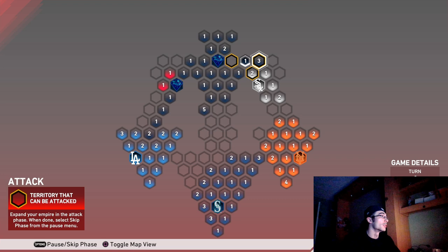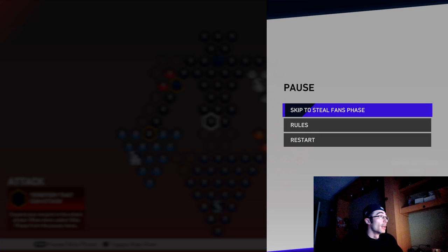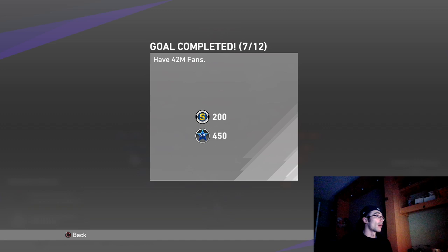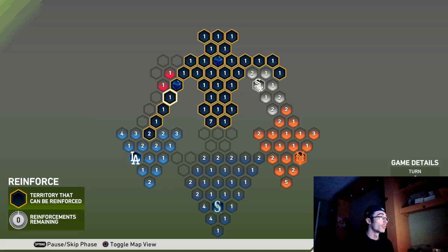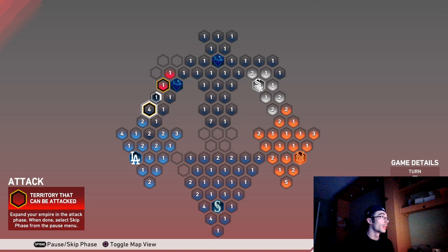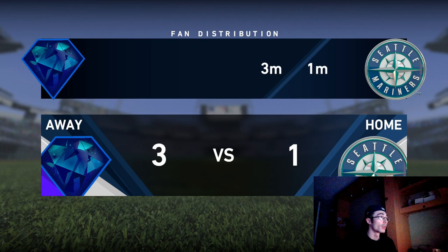Capturing as many spaces as possible means fewer simulations to do. There are a variety of ways to approach this — some people simulate all non-stronghold spaces and play strongholds at the end. I find it easier to just attack strongholds as I go, so opponents aren't simulating and recapturing territories I just took. Once you take over their stronghold, they may have one more string of attacks but after that they generally don't attack anymore.